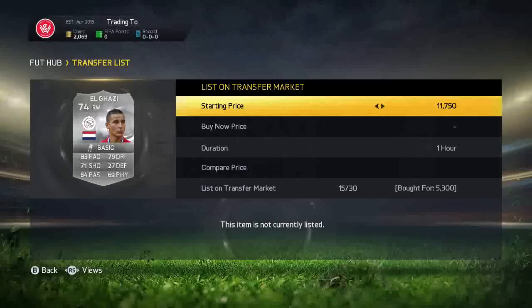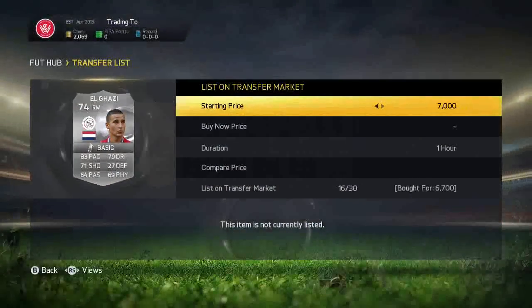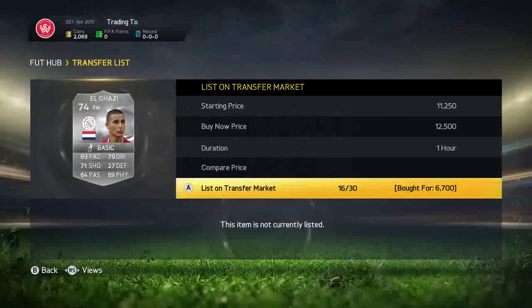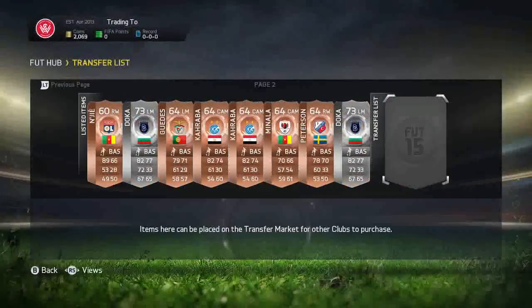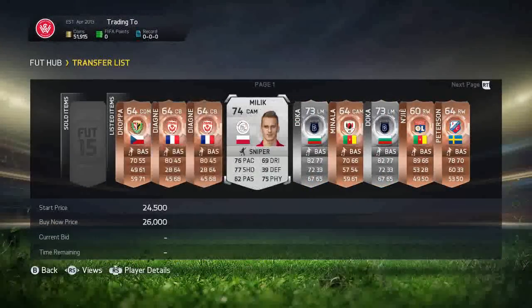We're going to start off by picking up two El Gazis — one for 5.3k listed up for 11,750, the next one we get for 6.7k listed for around 11,500. He actually looks really really good. The Ajax players have all been upgraded, which is sick — El Gazi at right wing, left wing, and Kishner been upgraded to five-star skills.